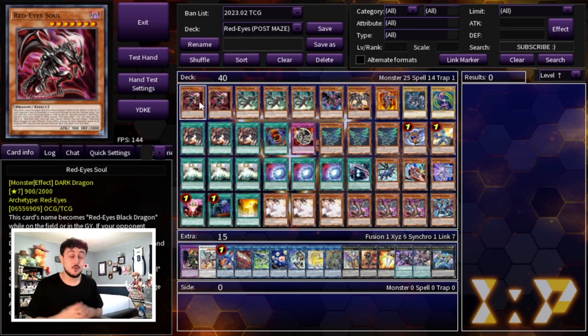Just before we get into this deck profile, I want to say I'm pretty excited to be showing it off. Tomorrow's video is going to be an FDK that you can actually do with Red-Eyes, and it's kind of crazy just because of Red-Eyes Soul, which is the brand new card. But let's get into today's deck profile, which is the most competitive way to be playing Red-Eyes in today's format.